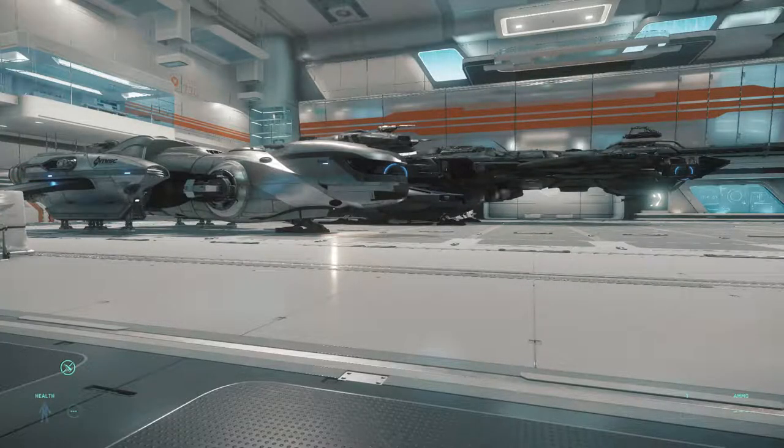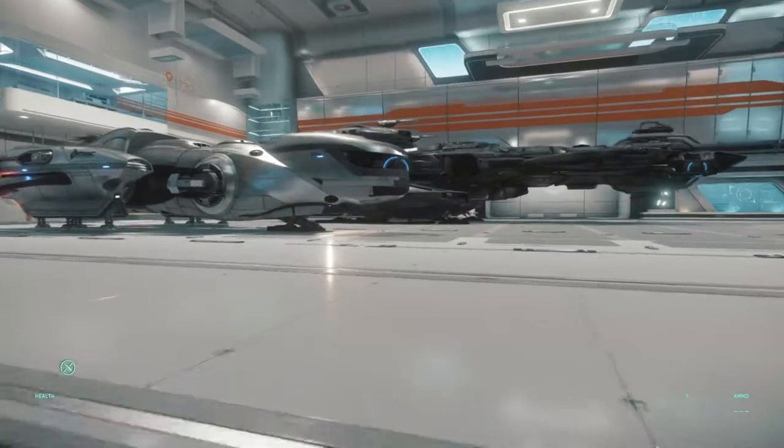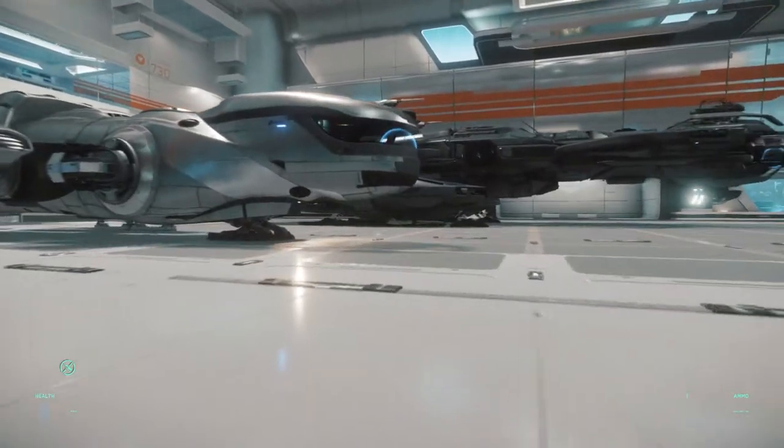Welcome back everyone to another video. Today I'm going to be talking about cargo ships. I can't show off the Starfarer — I've shown it off many times before, so I'll speak about it — but the ones I do have to show you are the Constellation, the Freelancer, and the Caterpillar. I'll be explaining the bonuses and negatives of each and why I think you should buy one over the other. I'll start with the Freelancer, then go to the Constellation and up in size.